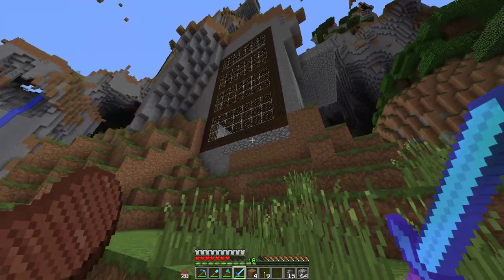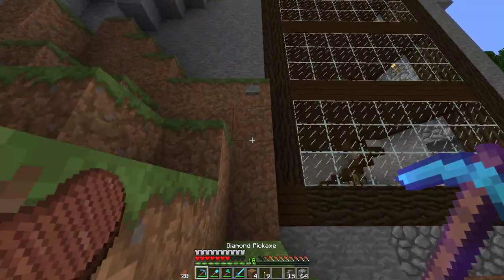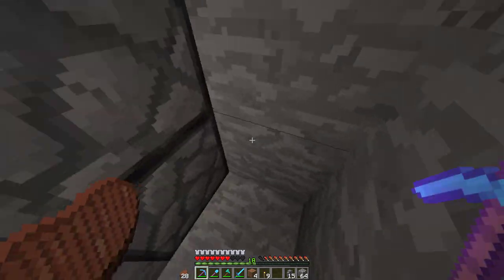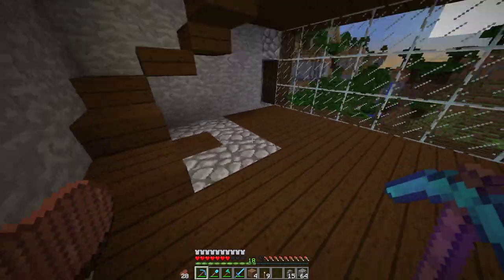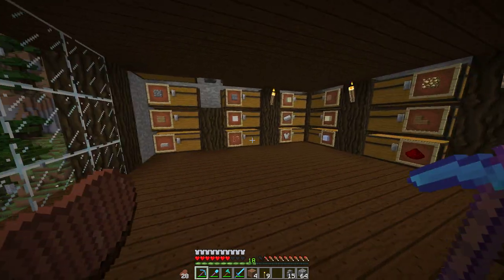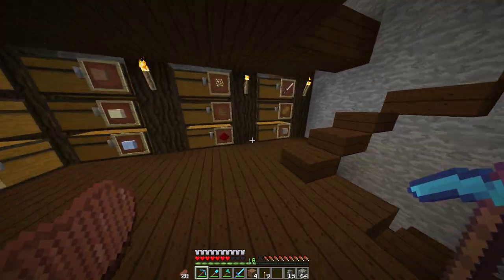This is my base — it's kind of a mountainside base. I'll give you a little tour. You hit the button, it pops open and then closes behind you. We have a little crafting table on the bottom floor, kind of the area I might decorate a little bit. Then we have the storage system.